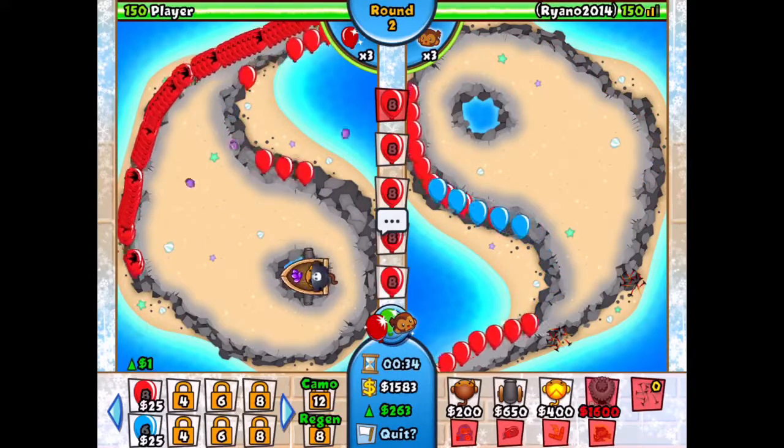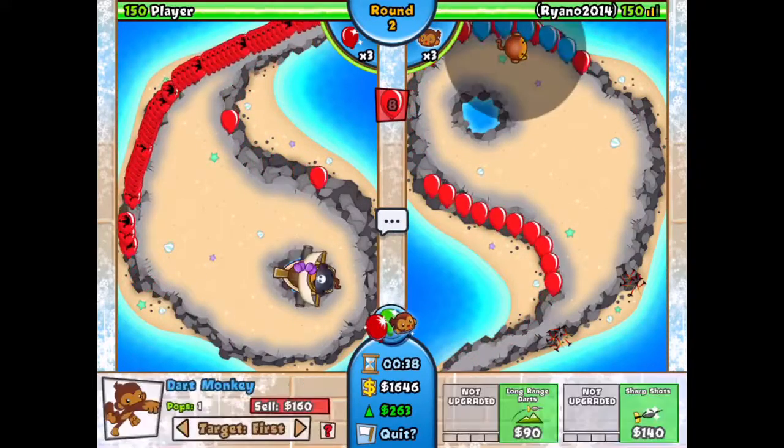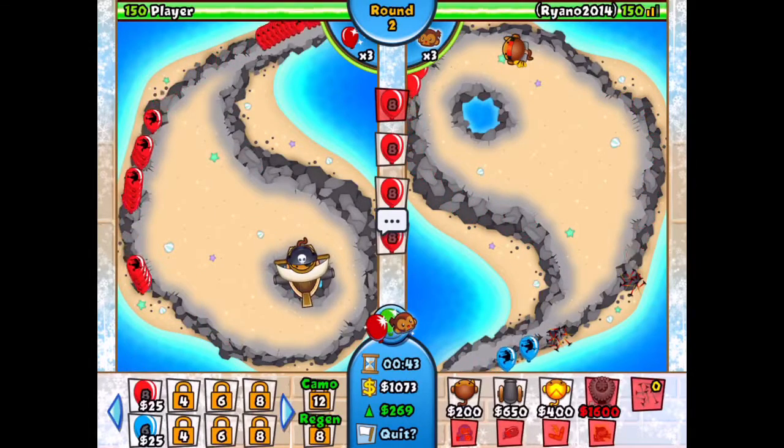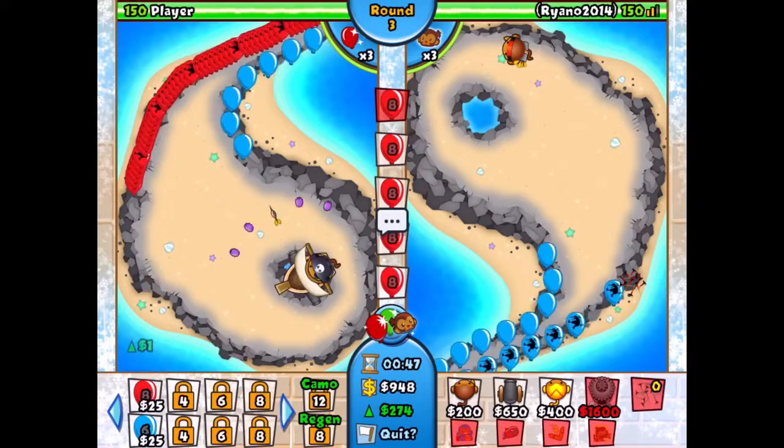Also, while you're sending those out, make sure you put down a dart monkey with triple darts just to defend for the moment. It's alright if you break all your spikes — you only need them at the start.